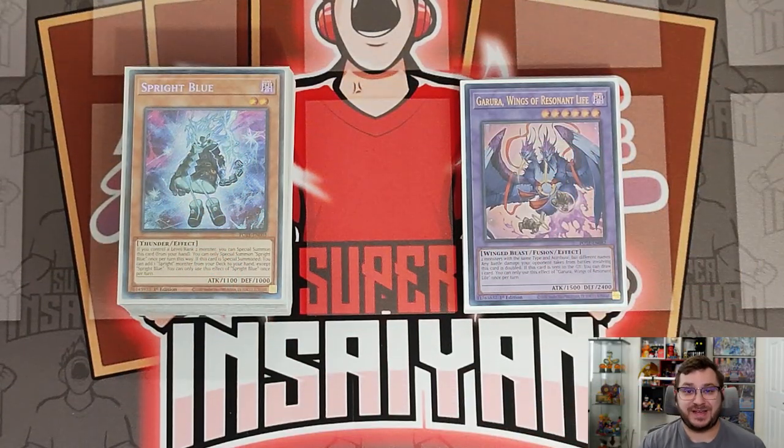What's going on YouTube, Super Insane 18 here, and it is a Wednesday which means that the Power of the Elements is finally legal. The set officially drops on Friday, and OTS stores are allowed to sell it two days early, so it is legal today. Of course, I'm going to be bringing you guys some more Sprite content today.